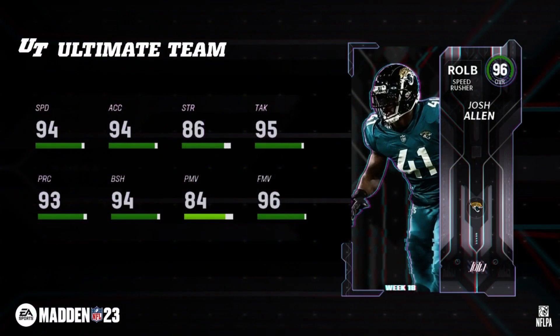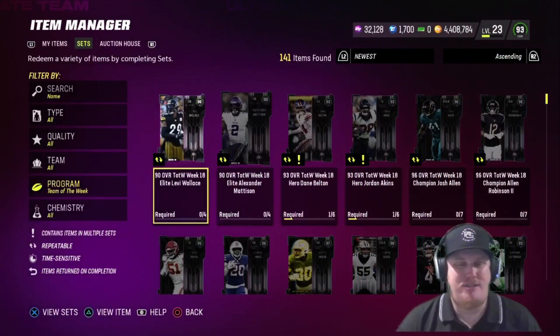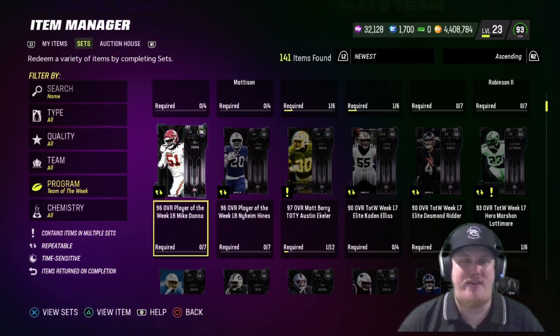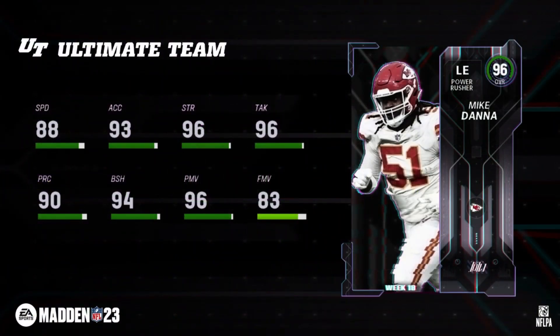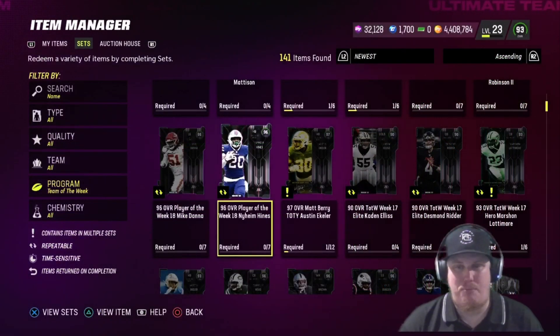The 96 overall champions this week bring us right outside linebacker Josh Allen of the Jacksonville Jaguars — a beautiful player card item. You're also going to get Allen Robinson as your offensive Week 18 champion — a beautiful wide receiver player card, great to see him getting a card here. On the defensive side, Kansas City Chiefs left end Mike Dana is your defensive player of the week. On offense, halfback Nyheim Hines of the Buffalo Bills is your offensive player of the week with those two kick return touchdowns — a much deserved player card.